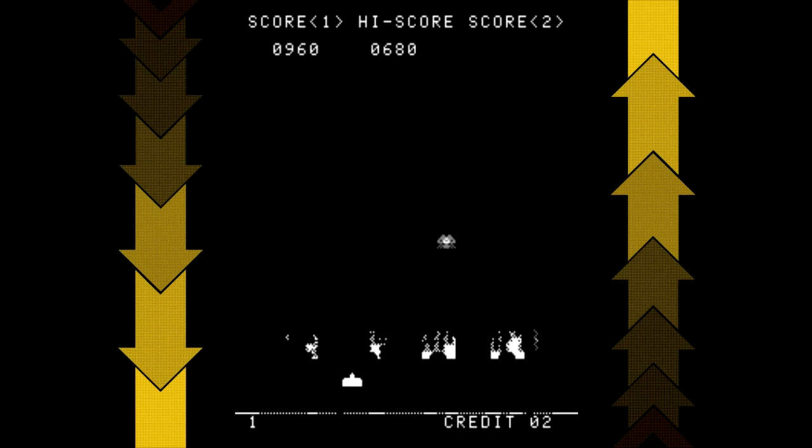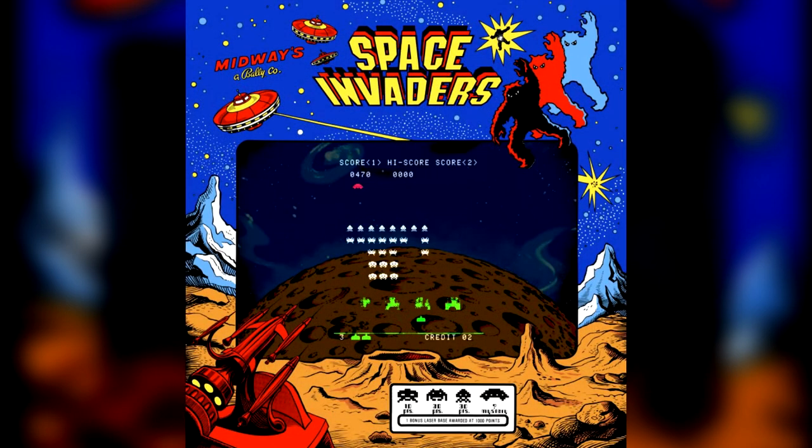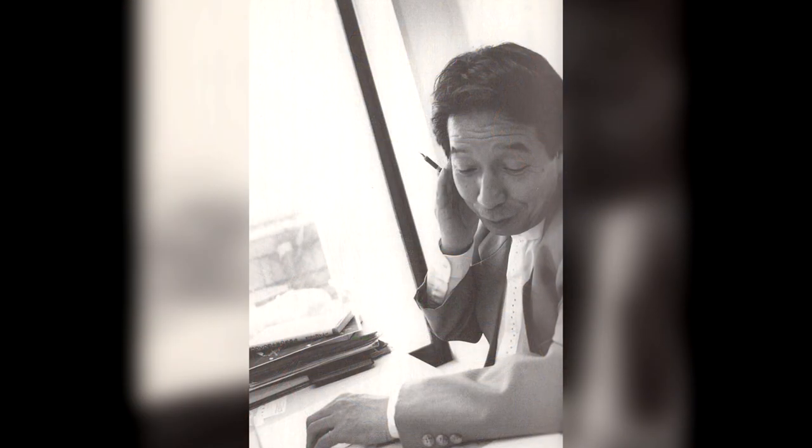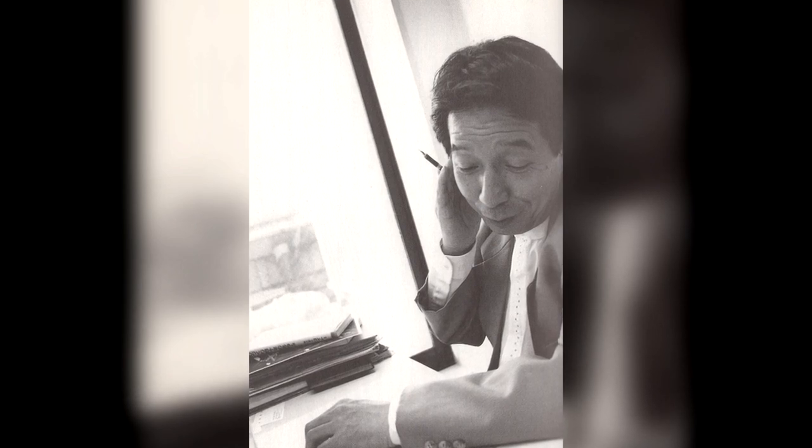As it turns out, this killer feature wasn't originally an intended one, but a result of the rather limited hardware that the game was developed on. The fewer aliens on the screen, the faster the system could draw them and the faster the game could run. Rather than try and solve this problem, Tomohiro Nishikado decided to work this into the game as a challenging gameplay mechanic.